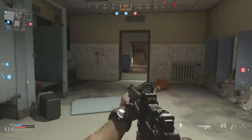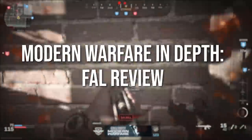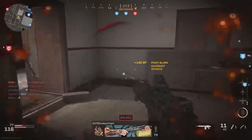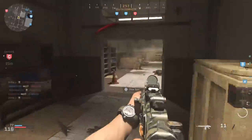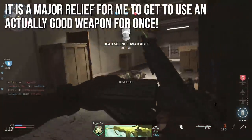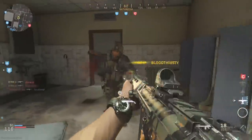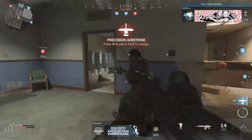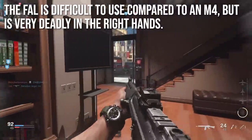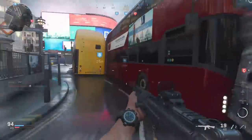Welcome to Modern Warfare In Depth. Today we're reviewing the FN FAL assault rifle. It's been a relief to use a good, somewhat meta weapon for once — no open bolts, no quirks, not regarded as the worst. The FAL is actually a good gun, though it's more difficult to use than an M4 or Kilo. It's a high skill, high reward — or high risk, high reward — weapon.